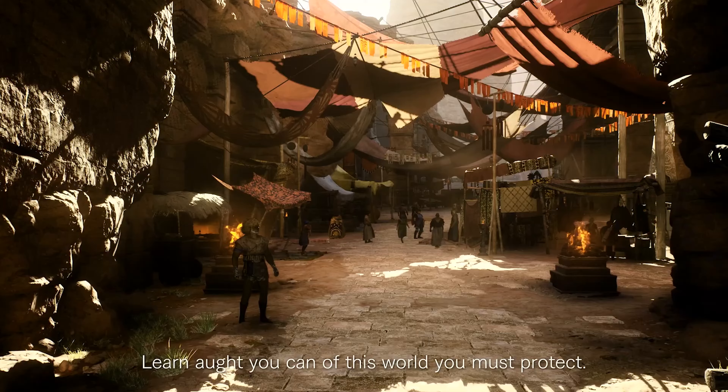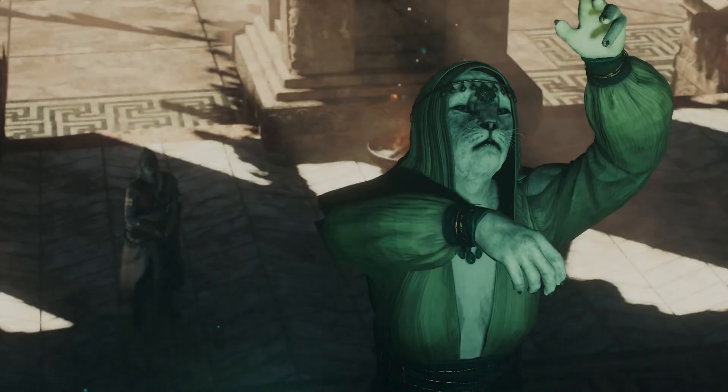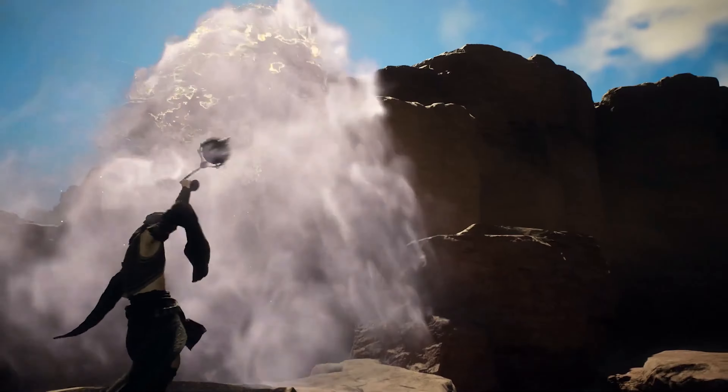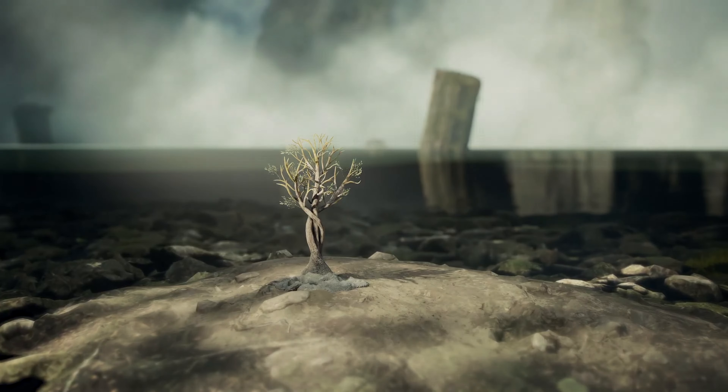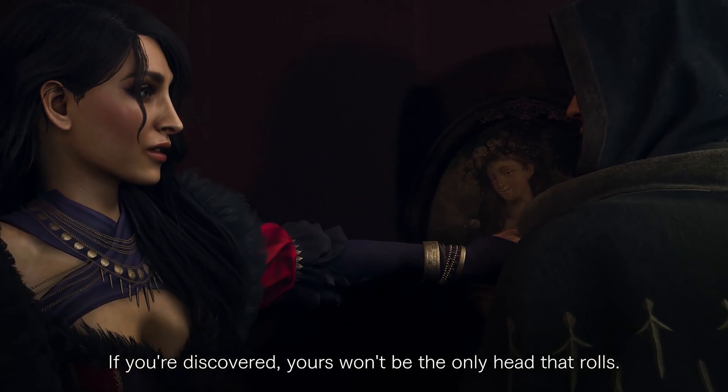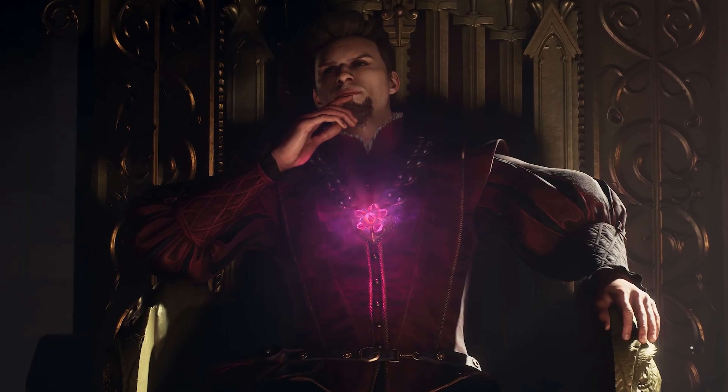On the very day of Dragon's Dogma 2's launch, PureDark released a mod that uncovers the game's hidden DLSS 3 frame generation. DLSS 3, or Deep Learning Super Sampling 3, is NVIDIA's third generation of AI-powered frame generation technology. This tech wizardry can increase framerates for supported PC games, with users reporting an additional 20-30 frames per second for those wielding the formidable RTX 40 series GPUs. This mod enables Dragon's Dogma 2 to tap into this hidden potential, a feature that was mysteriously absent at launch.